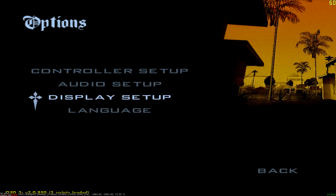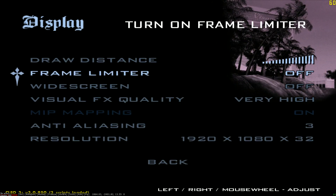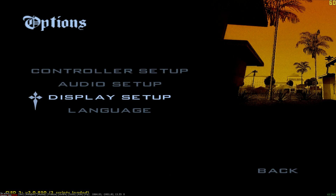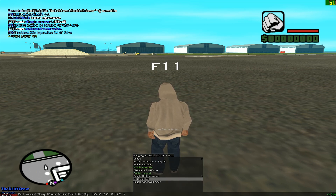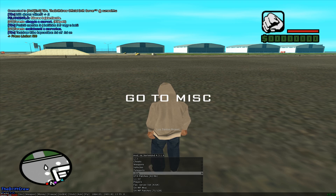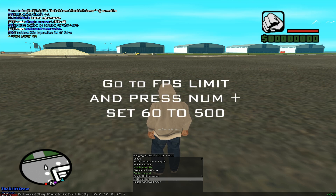Go to Options > Display Setup > Advanced and turn on the Frame Limiter. Now open Sub 8, press F11, go to the disk option, find C FPS Limit, and press Numpad Plus several times to increase the limit.